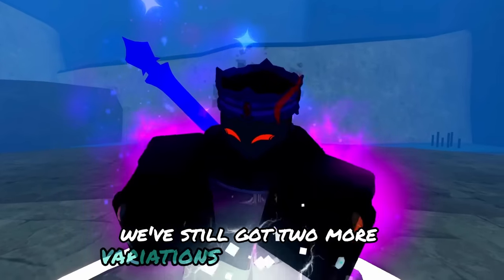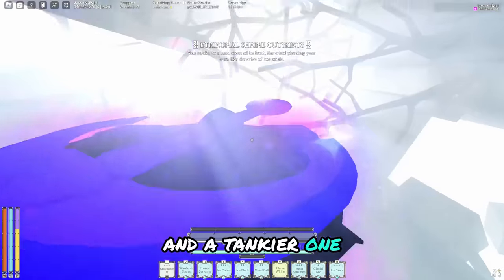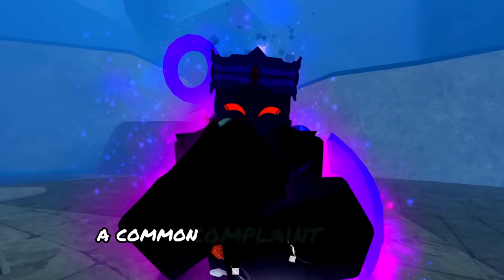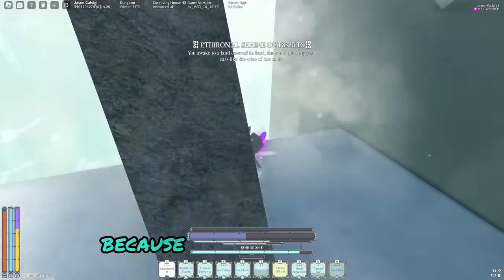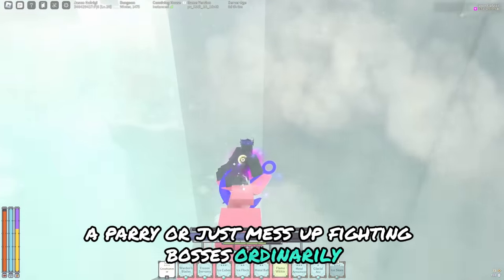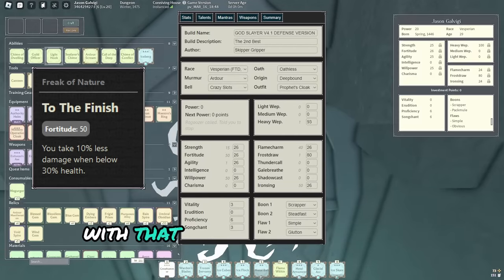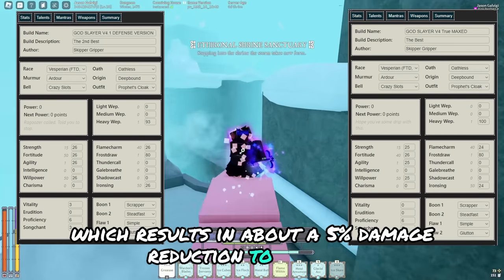We've still got two more variations to go through: one that could be better than the base version, and a tankier one that is a simple stat change — going 50 Fortitude Pre-Shrine instead of 40. This allows you to additionally get the To The Finish talent card. A common complaint about the Godslayer builds is the squishiness, which is a perfectly valid complaint, because even the best players may miss a parry or just mess up fighting bosses. Ordinarily you'd be able to condition Runner to heal most of your HP back, but if you're super low and want an extra safety net, then going 50 Fortitude for To The Finish really helps. You will end up losing Weapon Mastery at the end of the build, which results in about a 5% damage reduction to your M1s.